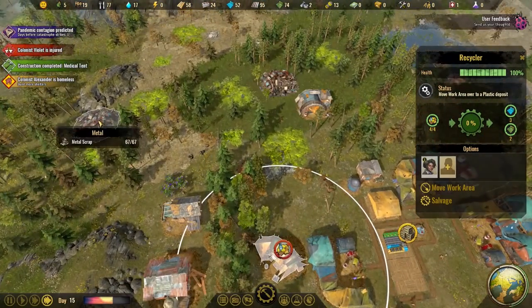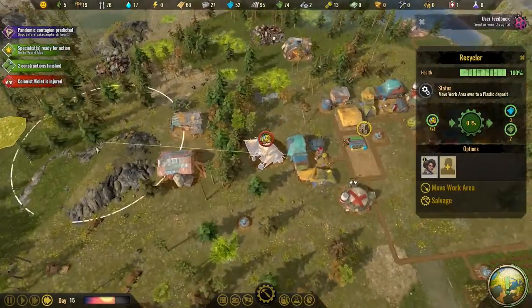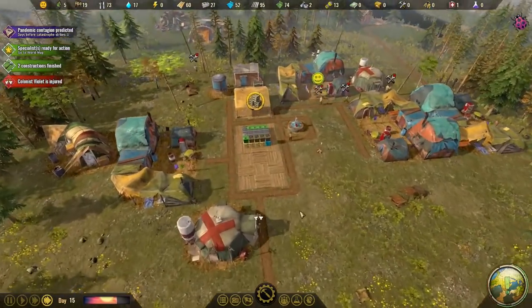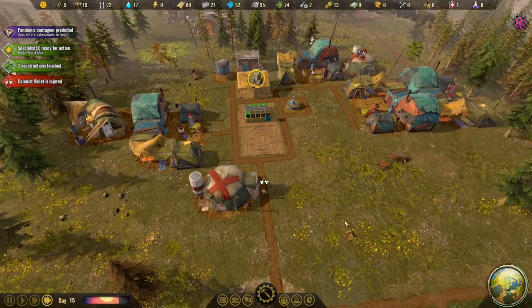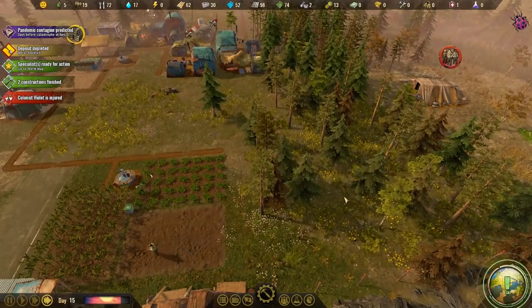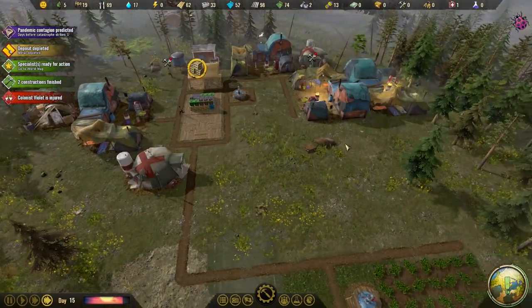I reckon metal, metal. There's plastic - is it worth just moving that area to there for now before we re-home you? You've got a broken bone - get yourself in there. So we've got two medical tents set up now. We can close one of them down after the pandemic. Food - we seem to be doing okay with that, even with those new people. It's probably early days but it looks like we have enough food coming in.